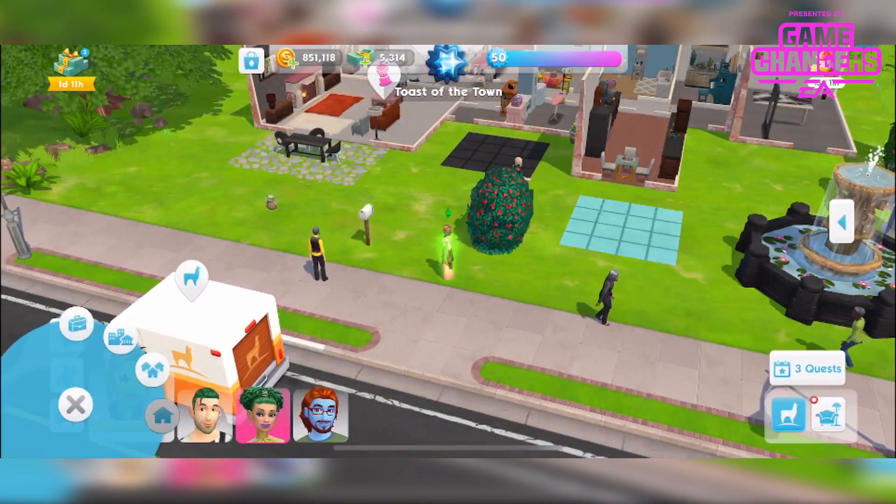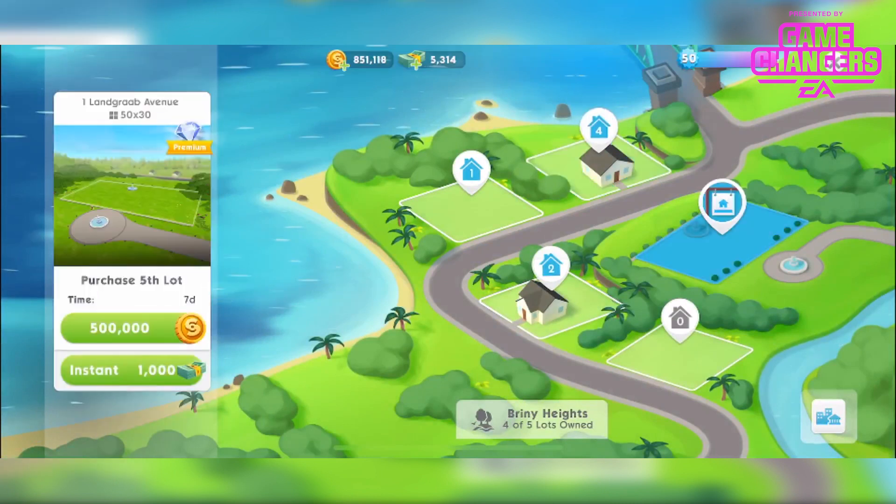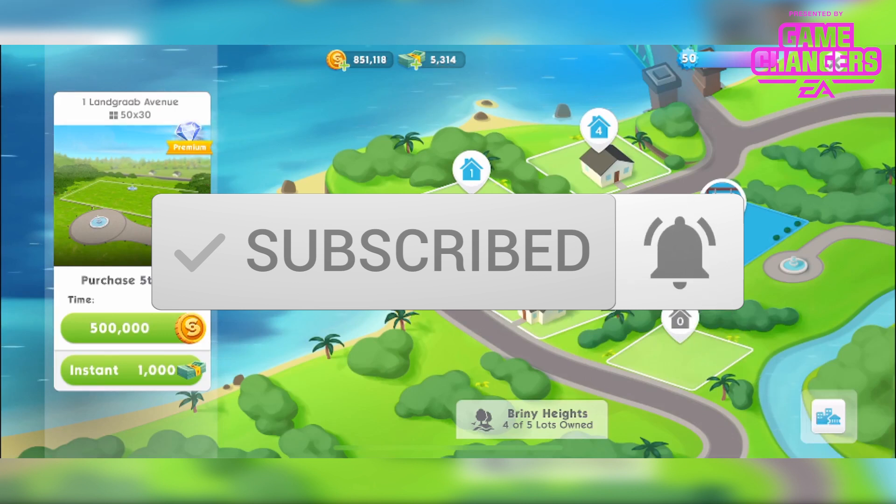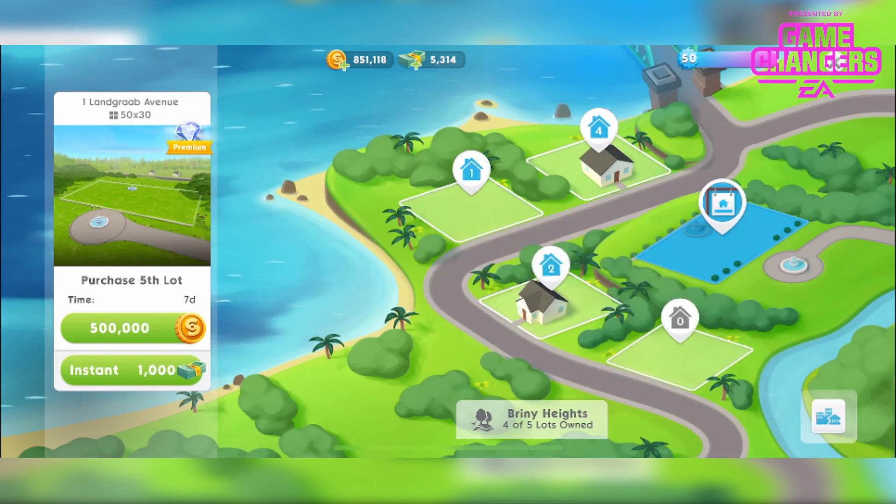In today's video I'm going to be showing you the new lot which is this one — One Land Grab Avenue. It's a 50x30 lot, it's the 5th lot. It's a premium lot and I've had quite a few questions about this so I thought I'd go ahead and purchase it and test those things out. This is 500,000 simoleons with a wait time of 7 days, or 1,000 simcash if you want to unlock it instantly, so I'm going to go ahead and do that.